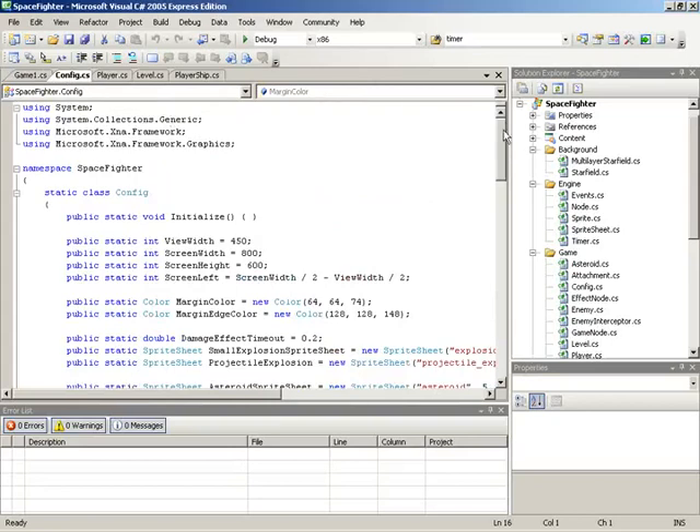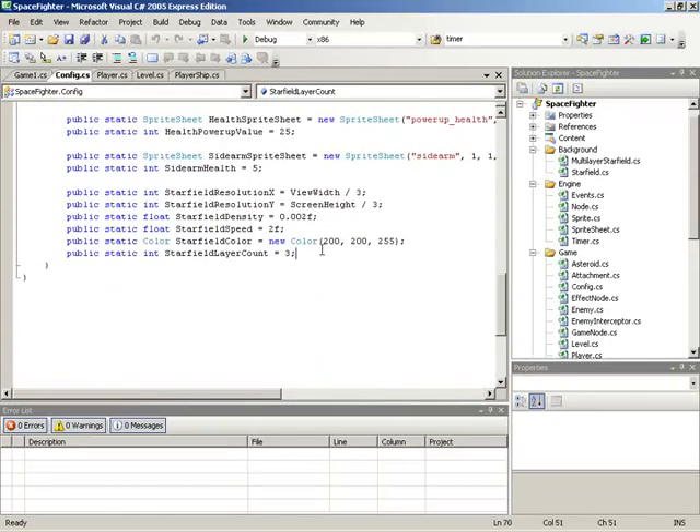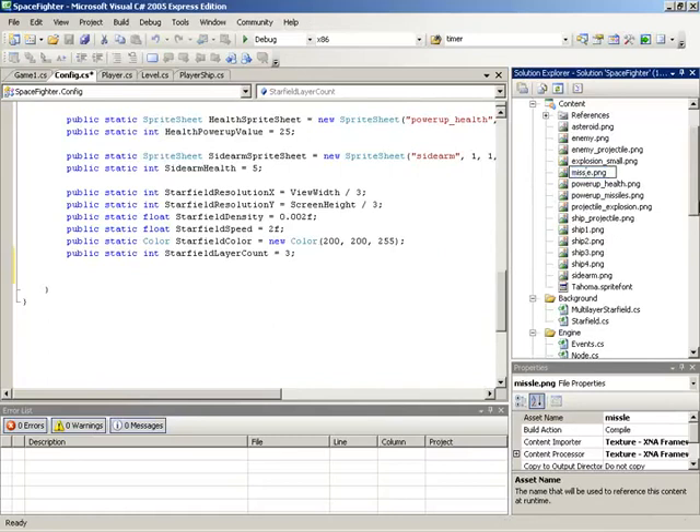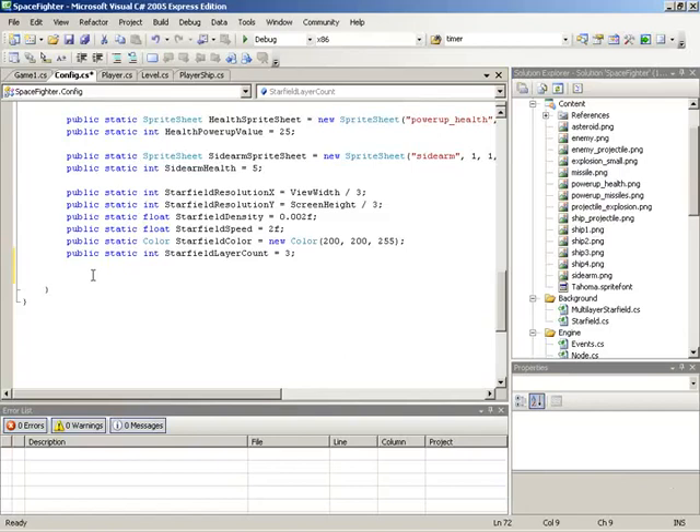Before we start working on any of the classes, I'm going to address some configuration, because these missiles are going to need a series of properties to describe them — beginning visually and some standard things with projectiles such as damage. We'll also have some things to cover exactly how the seeking is performed. We're going to jump over to the configuration class and scroll down to the bottom where we can set up our sprite sheet field. Now, before I set that sprite sheet field, I want to point something out: the asset name for the missile is actually very slightly misspelled.